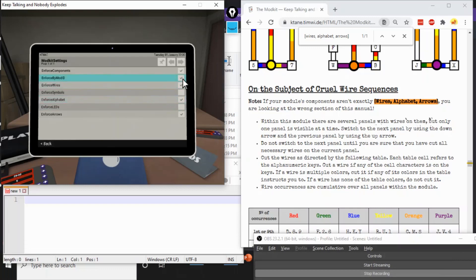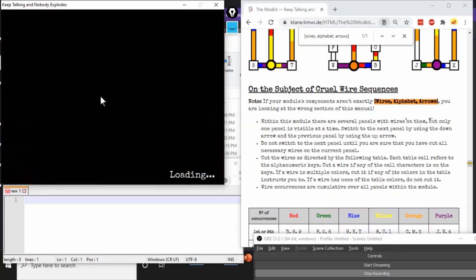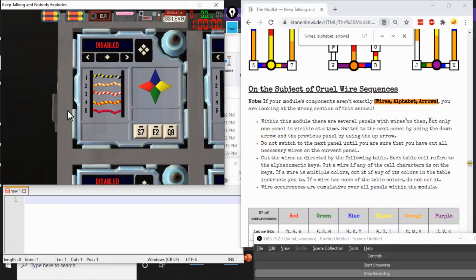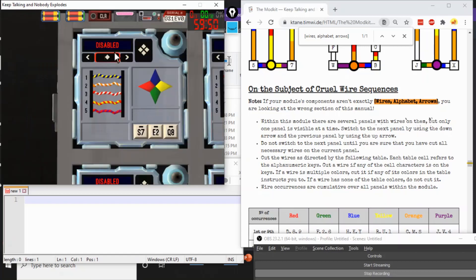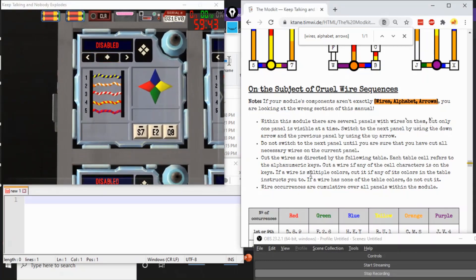Let me show you what happens with Enforce Mod ID disabled and Enforce Components enabled with Wires, Alphabet, and Arrows. Going to our Spiffy Dynamic Mission Generator — I've run 32 of these for some reason — but when we go to any one of them, we see Wires, Arrows, and Wires, Alphabet, and Arrows as intended, and also the word 'Disabled' appears. That means the small buttons up here no longer work, and rather than basing it off edgework, you are solving with Wires, Alphabet, and Arrows — forcing Cruel Wire Sequences to be the module of choice.